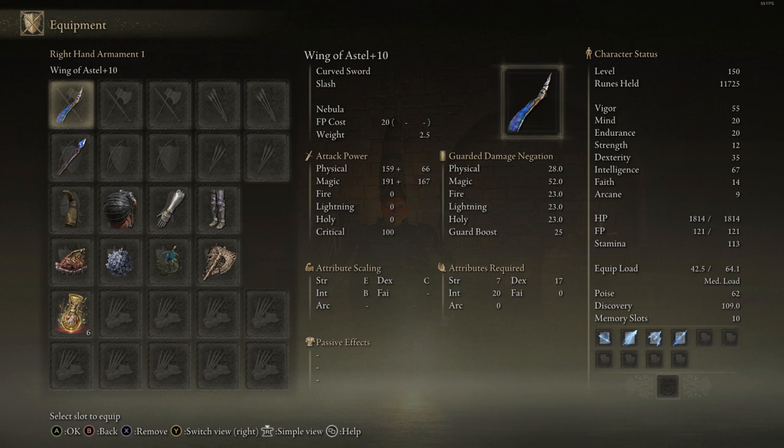The Magic Scorpion Charm boosts my magic damage but lowers my damage negation. The Graven Mass Talisman boosts my sorcery damage, and Shard of Alexander boosts the damage of Nebula. The whole build is centered around spamming the Ashen War Nebula and the heavy attack, and when I need to stagger enemies quickly or hit something at range, I can use my spells.